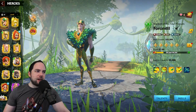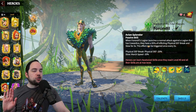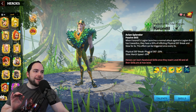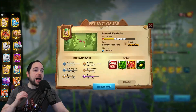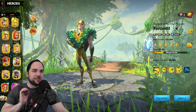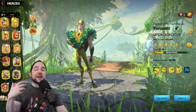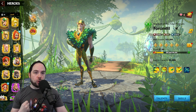Ferrandil does have a defense break, but I don't think the Snow Peak Rock is great with Ferrandil. The Berserk Phaedrake is the better choice there — that's a topic for a separate video. Basically, anywhere you can get a defense break, you'd find synergy with the Snow Peak Rock.